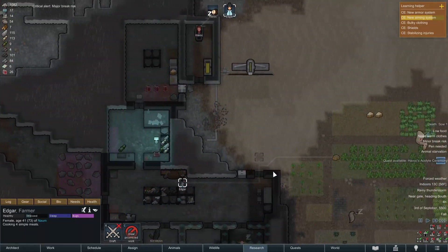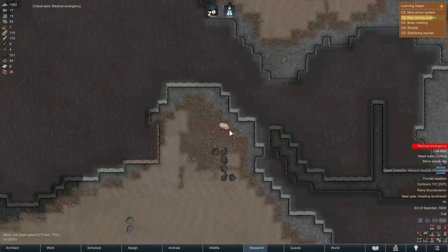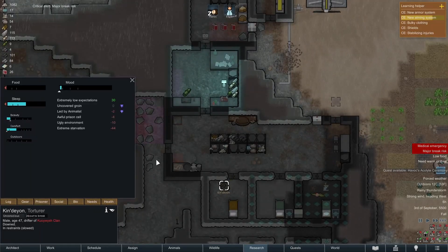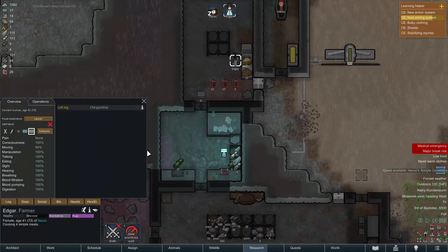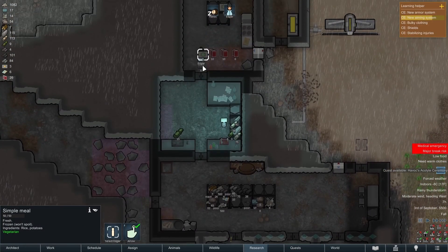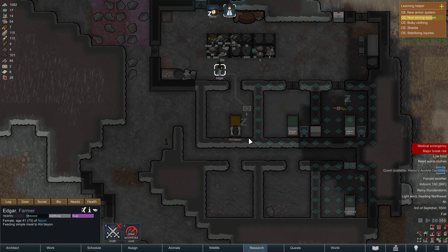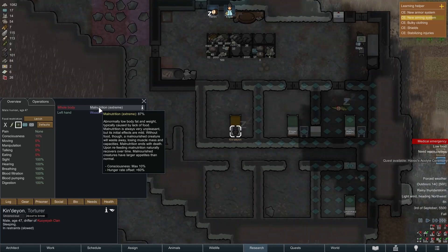We're going to do a hilarious — goodbye Sal. Mount extreme malnutrition — lovely. What is your problem? Extreme starvation. Absolutely beautiful — we've really been taking care of our prisoner super well. Deliver the food — take him to bed and feed him, because otherwise he will die. Oh my goodness, that was close.